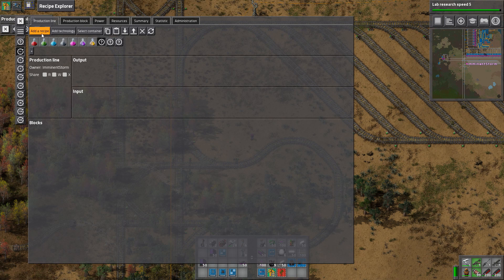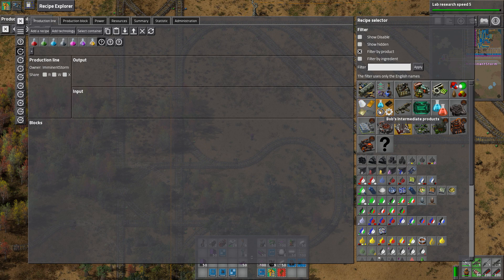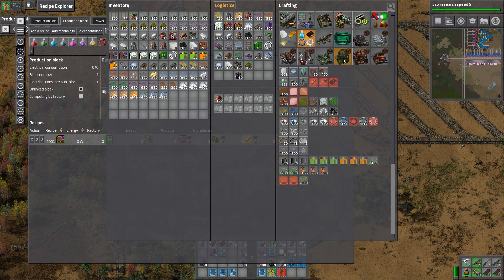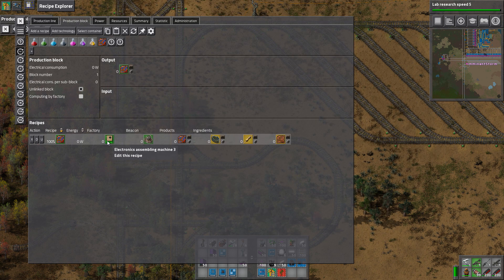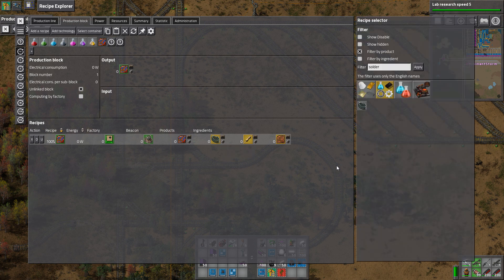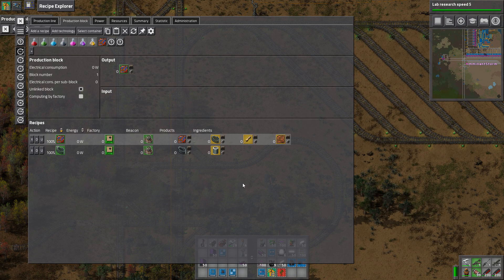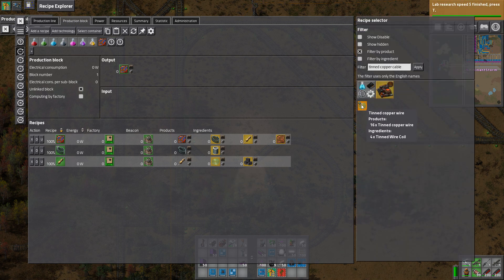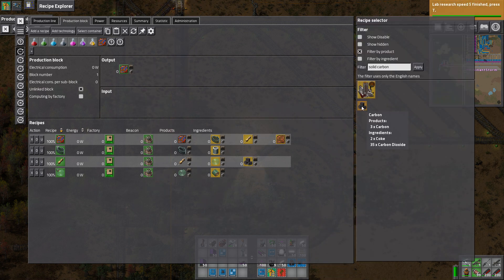We need to start designing out what we're going to need. The recipe we're going to start with here is going to be basic electronic boards. I can make those electronic assembly machines — that is good. So we're going to need solder, which we're going to get from solder coils. We're going to need basic electronic components, which requires tinned copper wire and carbon. Tinned copper wire is going to come from tinned wire coils, and carbon is going to come from coke and carbon dioxide.